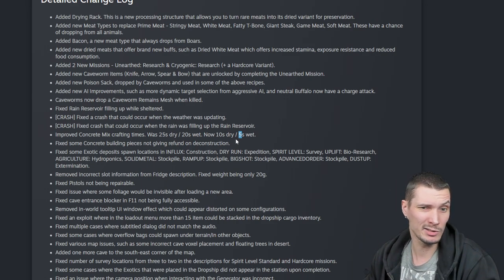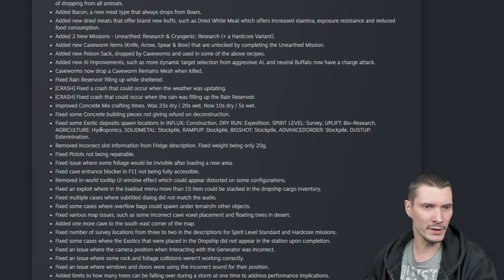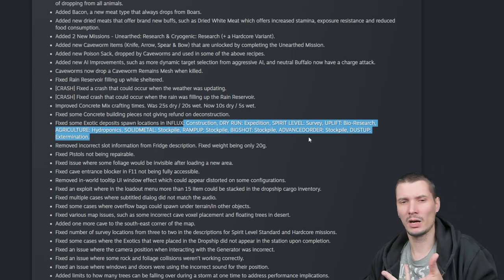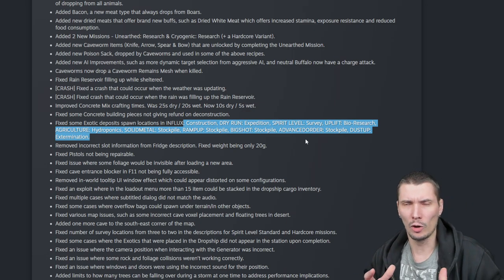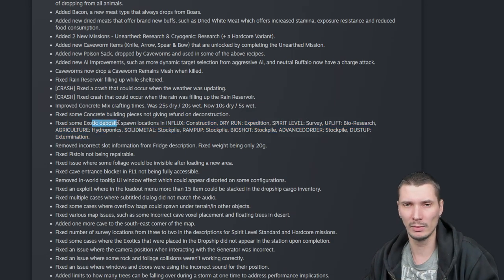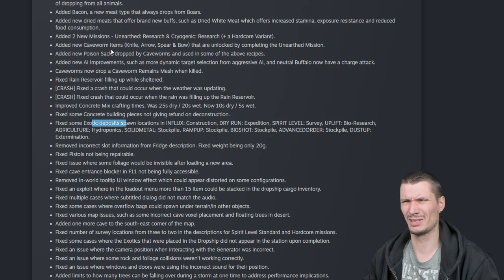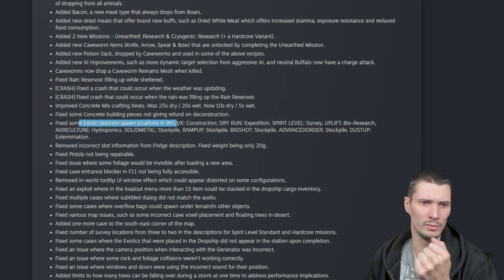Fixed some concrete building pieces not giving refund on deconstruction. Also fixed some exotic deposit spawn locations in a lot of missions. What I was wondering — what does 'fixed' mean? If you have experience, let me know in the comments. Are they fixed so they are now random? I was always expecting exotic deposits to spawn randomly and I was quite let down to realize the location was fixed for each mission. Let me know what the issue was if you had one with exotic deposits.